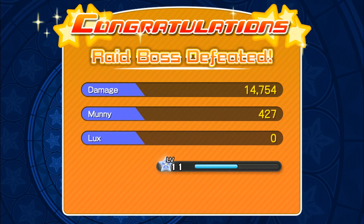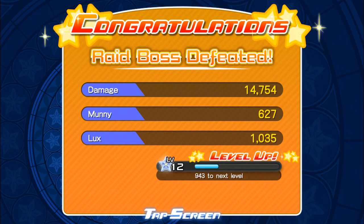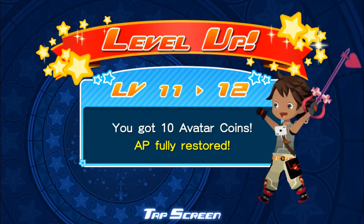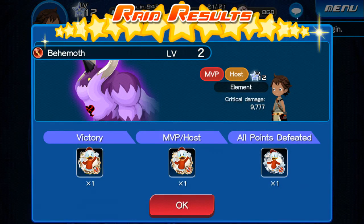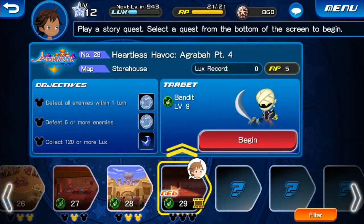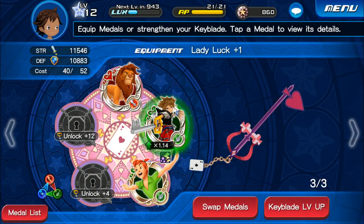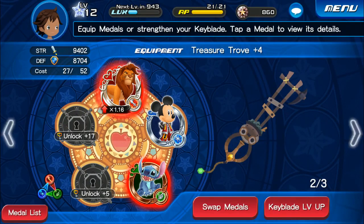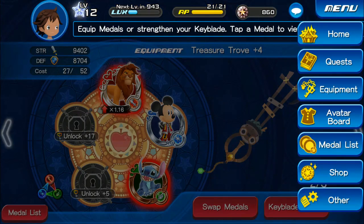We do have 14,000 damage and we do level up to level 12 — almost 13. You get 10 Avatar Coins, AP fully restored. MVP and hosts. The next one is Heartless Havoc, Agrabah Part 4. Let's actually go to equipment — we're going to switch keyblades here since they did suggest us to switch to the Treasure Trove one. Let's go ahead. We can go with the Treasure Trove and actually go back to the quest here.